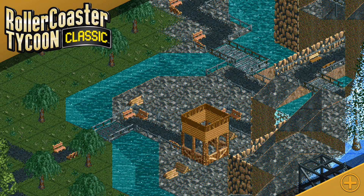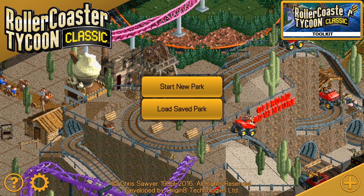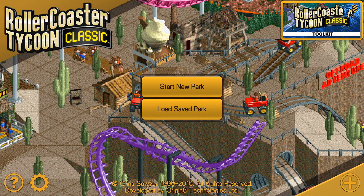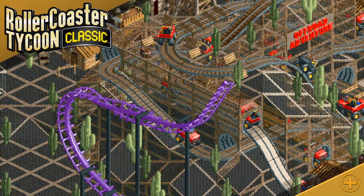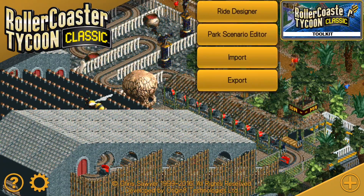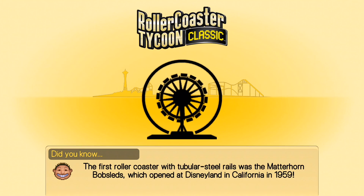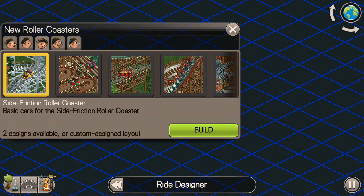Hey everybody, this is the Classic Tycoon here. I wanted to make a little tips and build video on wooden roller coasters — this is the very first one in probably a series I'm going to do. I have bought the toolkit for Roller Coaster Tycoon Classic. There are a few options here: park scenario editor, but I'm going to go into the ride designer right here.